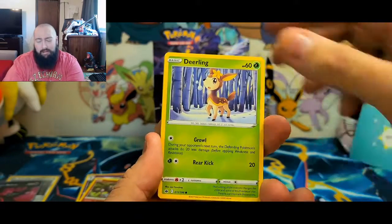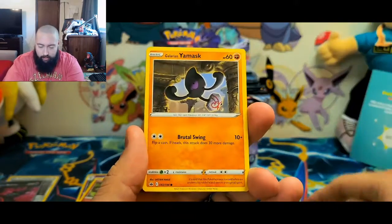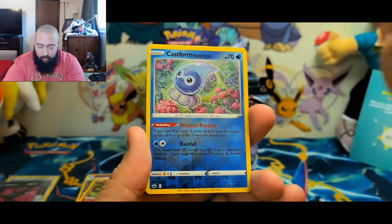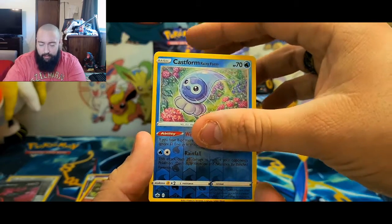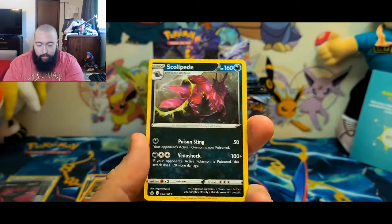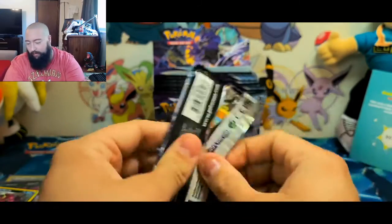Alright, let's go. Got energy, Rugged Helmet, Crabominable, Galarian Slowpoke — just fishing. Koffing, Galarian Yamask, Snorunt. A reverse holo common Castform Rainy Form — not what I'm looking for but it's okay. And for the rare, a non-holo Scolipede. Maybe that one was not my best pack so far.